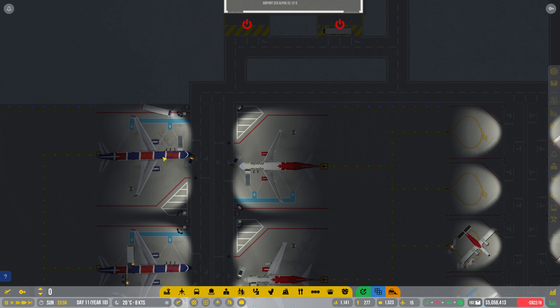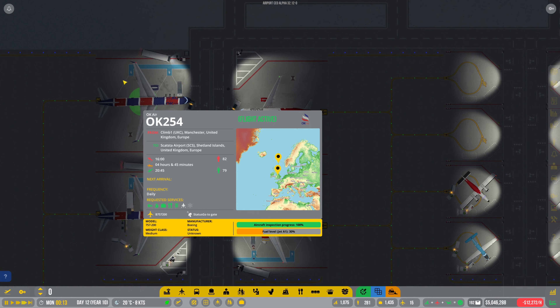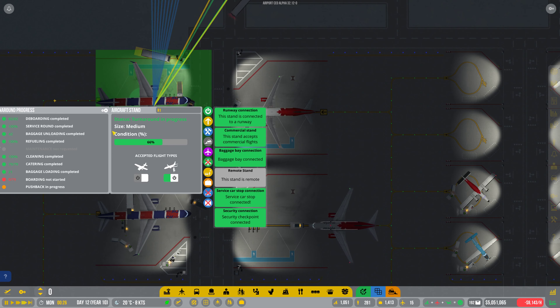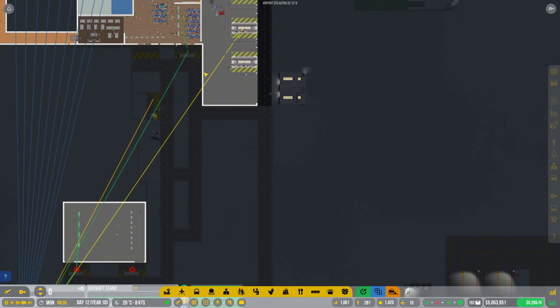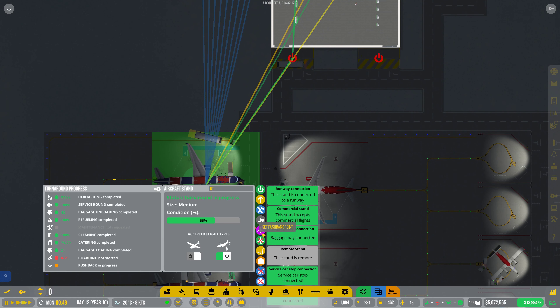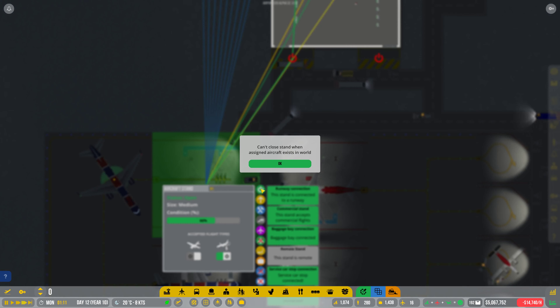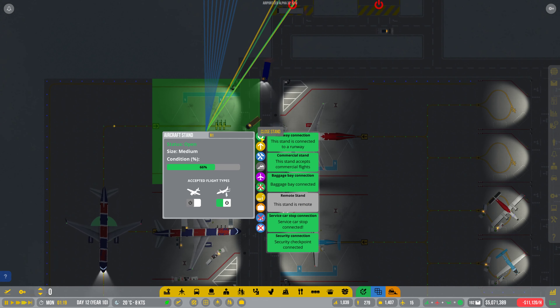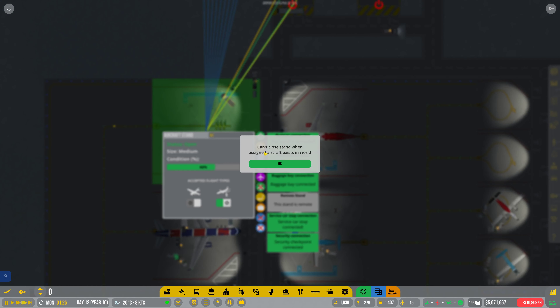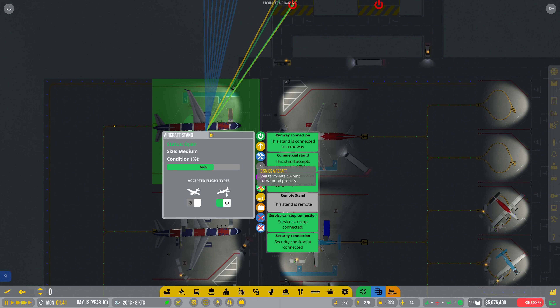So we just need to now wait for the turnaround. When are you due to depart? 1600 — oh okay, you're already late, aren't you? Boarding not started — why is it not started? I have no idea, but we're going to dismiss it. No, we're going to dismiss the aircraft. Good. I'm going to close stand — come on, go. Close stand — really? We're going to dismiss that one as well. Goodbye.